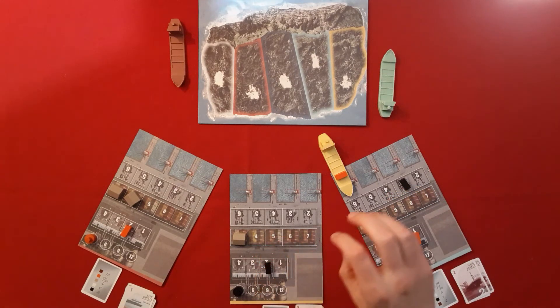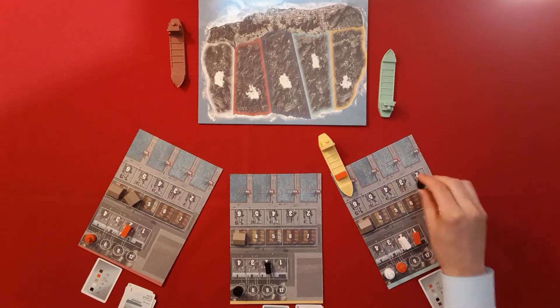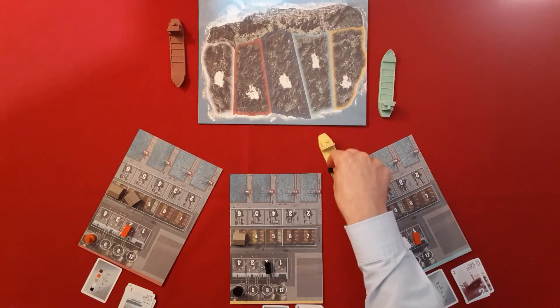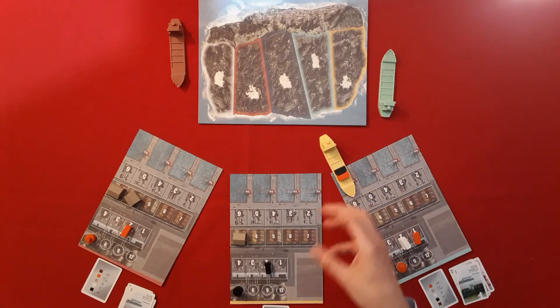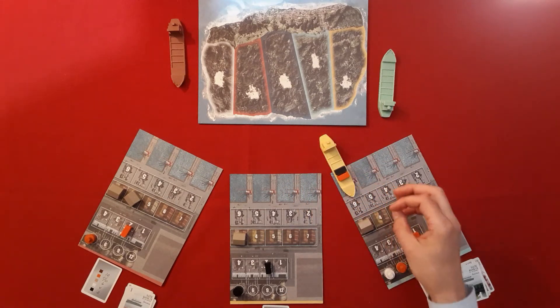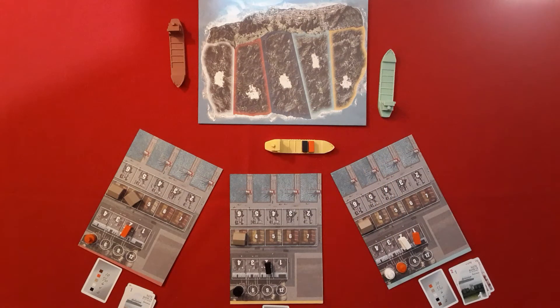Over to yellows — they are still in port. Perfect example: they can buy this container straight away, but it costs a full action to do so. They place it and pay three back to the green player. They can't move without using another action — whereas when you first came into harbor you could buy immediately as part of the same action. So their second action is to move out to sea.